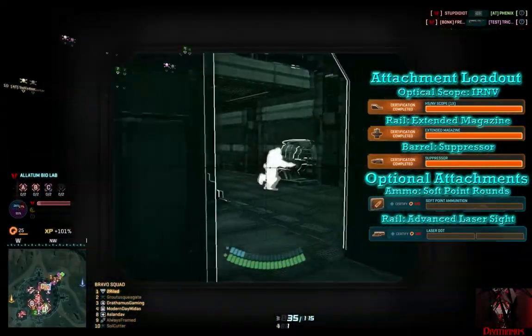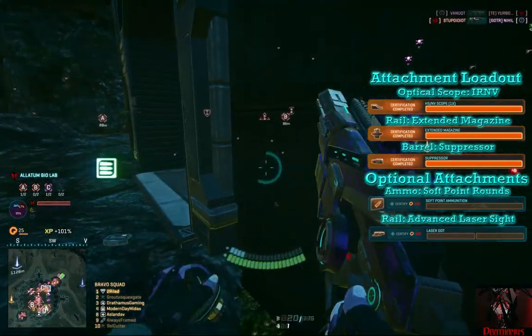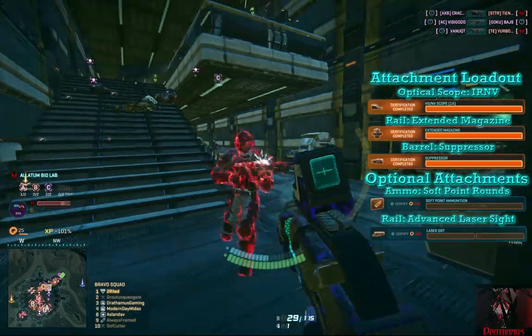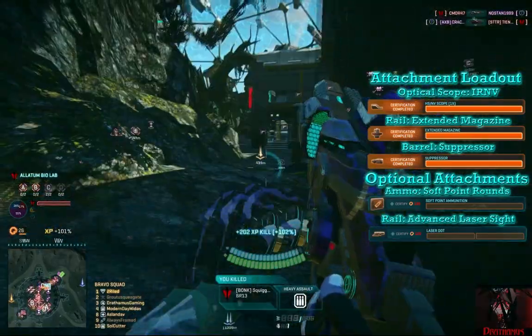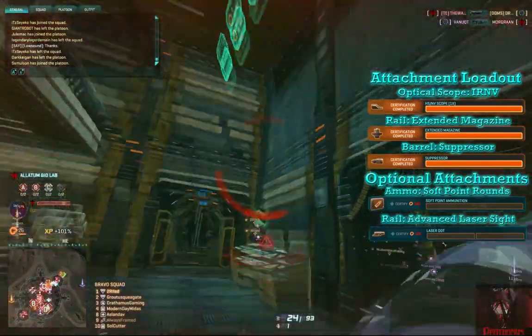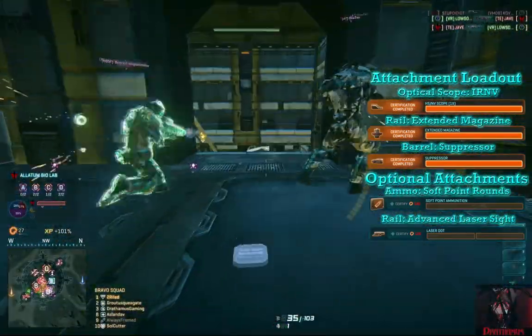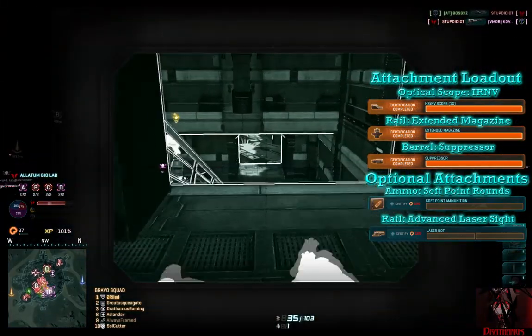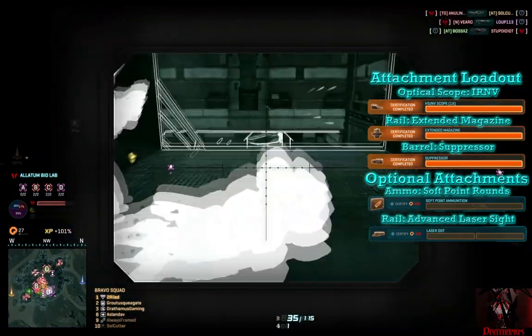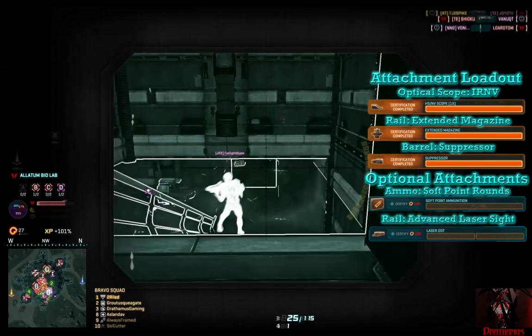Finally, we have the soft-point ammunition for the ammo slot. There's not much to say on this one, as I'm still in the middle on it. This attachment will allow your SMG to hold its strength at a further distance, but will slow your rounds down even further. You aren't usually in engagements where this ammo will be of use, and the reduced round velocity won't make much of a difference either. Grab it if you want — if not, you'll still be fine.